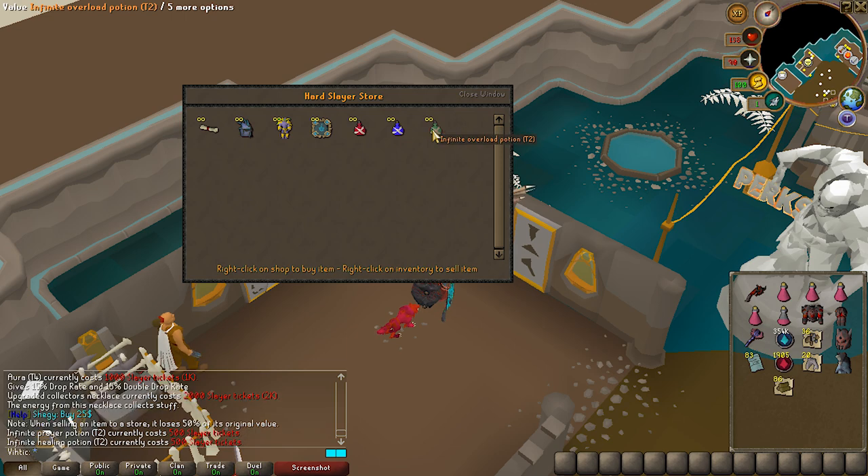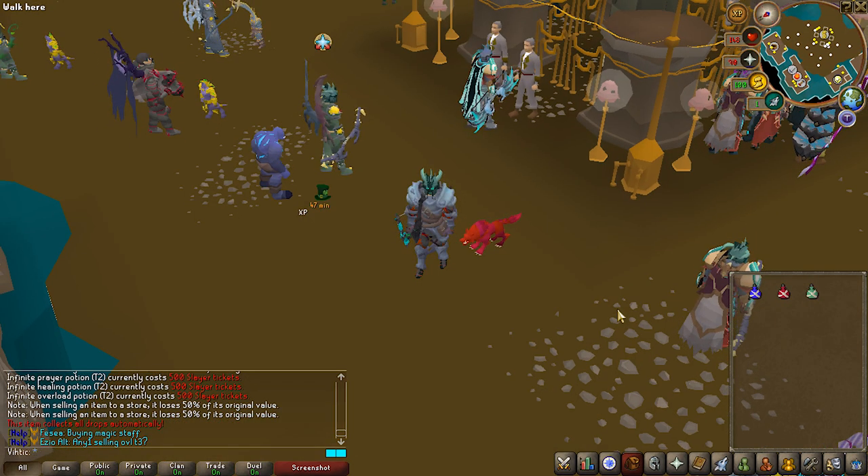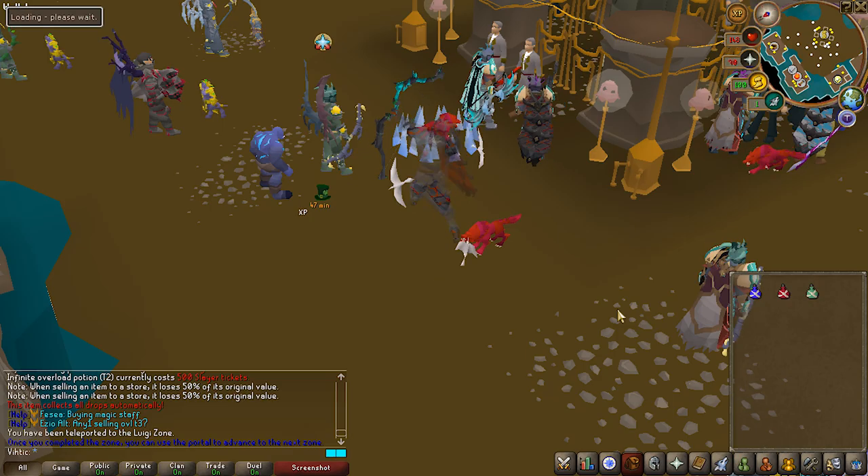Then go ahead and buy the upgraded collector's necklace, and last but not least come over to Kuradal and buy each of the tier 2 infinite potions. Also, immediately when you get your first collector's necklace, go back to ::starter.